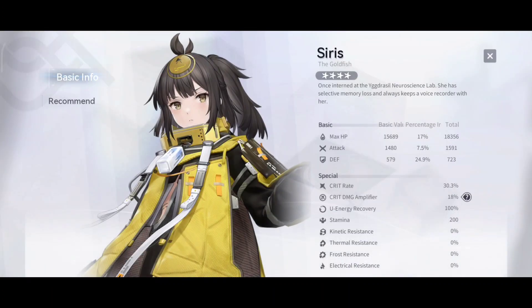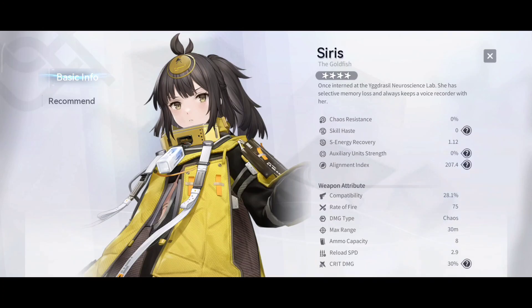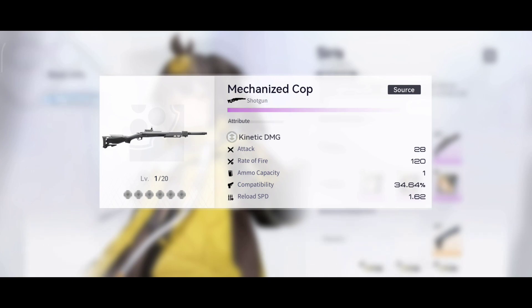Now let's take a look at the character stats. This is Sirius - quite an interesting name. She has 18,356 total hit points, 1,591 attack, and 723 defense. You can take a look at the other stats as well. I'll be covering the weapon very soon. The recommended equipment has her using a shotgun - Mechanized Cut is the purple one, it does kinetic damage, 28 attack, rate of fire 120, ammo capacity 1, compatibility 34.64, reload speed 1.62.